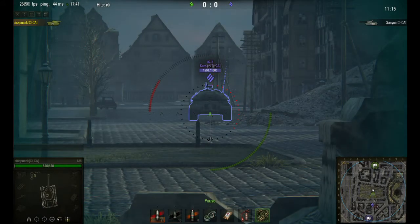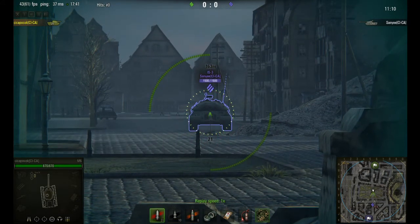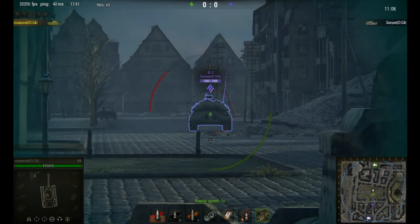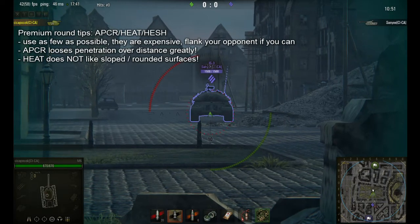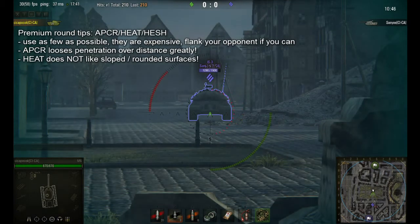In this kind of head-on situation, of course the M6 would lose quite fast. But this is a tutorial. After she failed 2 to 3 times penetrating my tank, I asked her to aim for weak spots — no success again. And now we are loading APCR, so the tier 10 penetration can help you in this kind of situation.